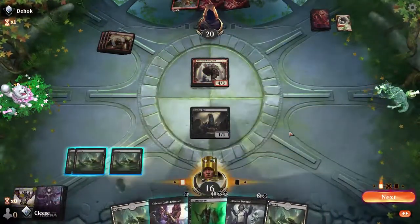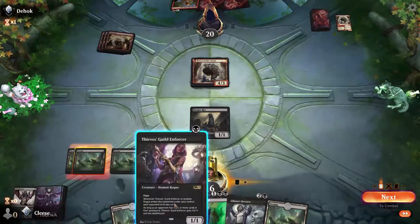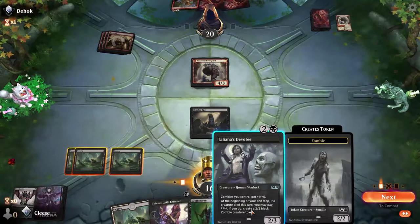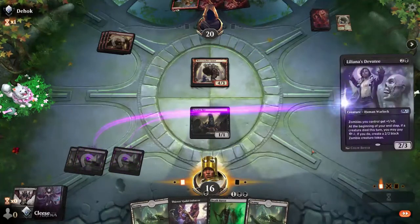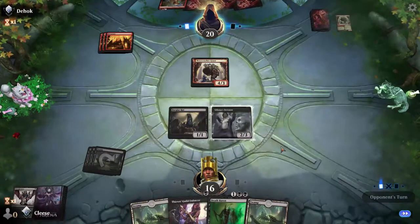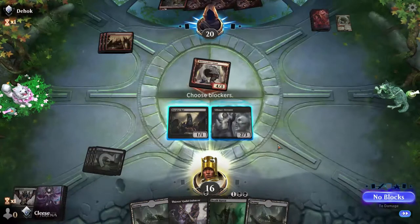Another land. What do I do? They're gonna have removal so I'm just gonna devotee, do nothing. Hope he doesn't wipe either of these things — but here comes probably the thing that gives him the scry with three damage. I'm not gonna block if he attacks with a giant — he's got something. This is fine, no blocks.